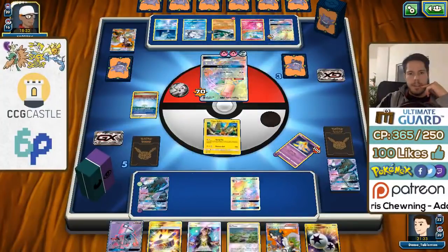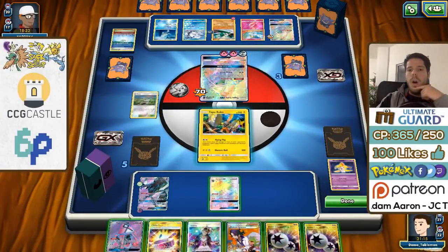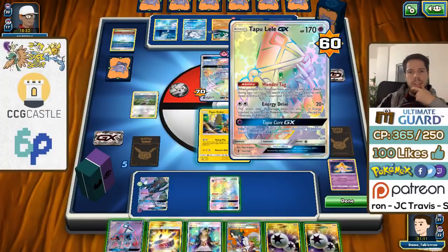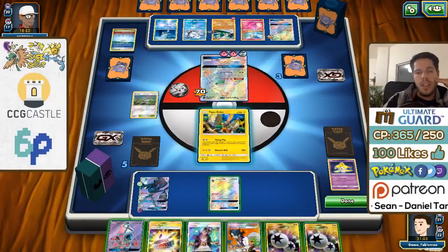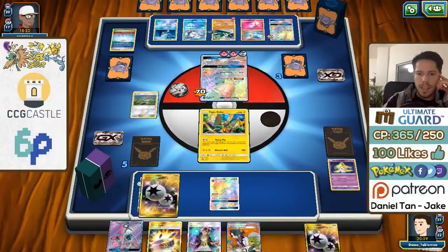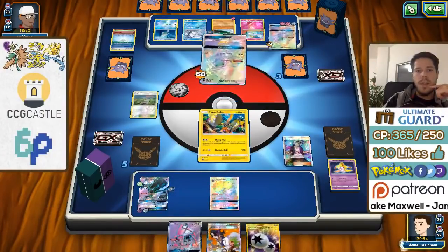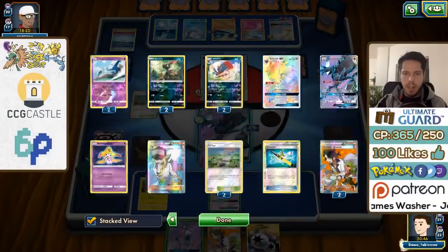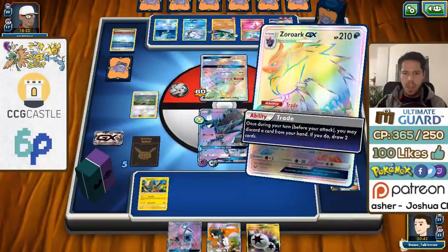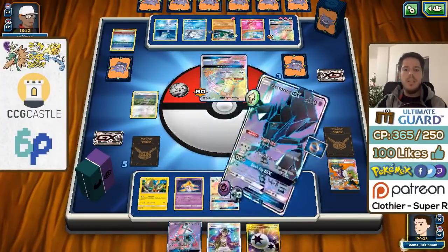If I Guzma and use the Choice Band I can actually knock out both Leles. Then I draw my last prize with another Guzma and Zoroark knocking something out on the bench — that actually seems very viable. I'll attach the Choice Band and Guzma, since Choice Band doesn't add damage to the bench. I want to trade my Sycamore, and there's the Guzma and the Jirachi. I'm going to use Black Ray GX and take four prize cards.